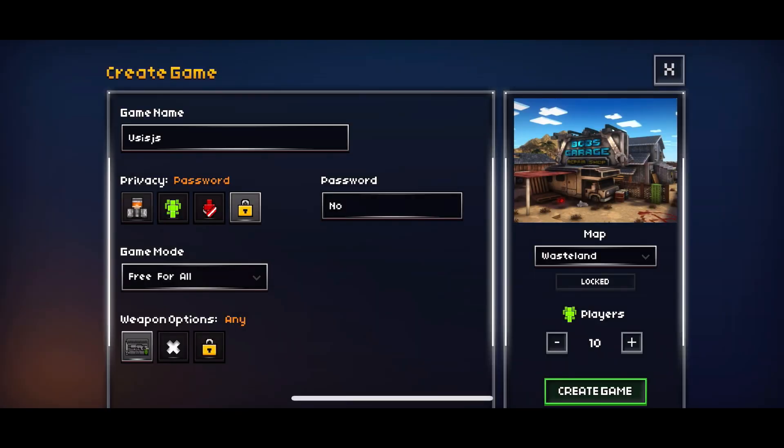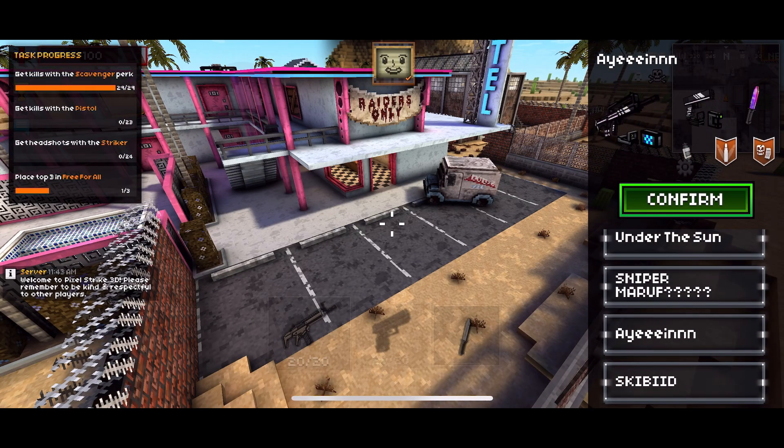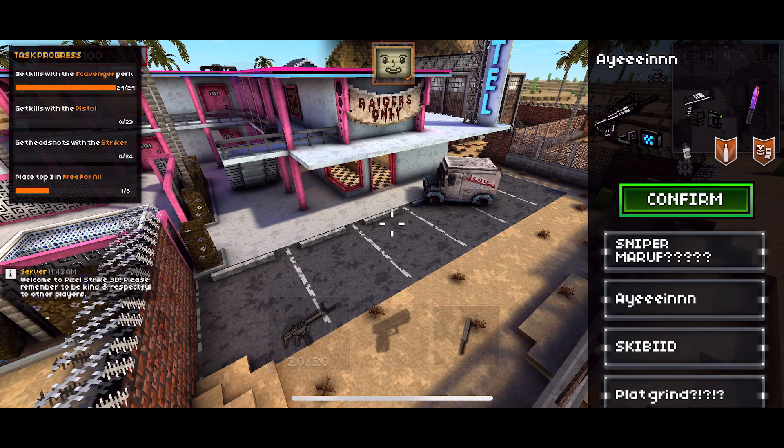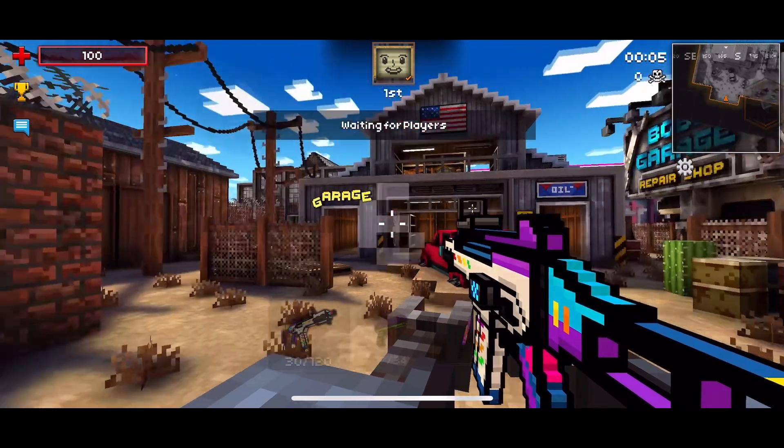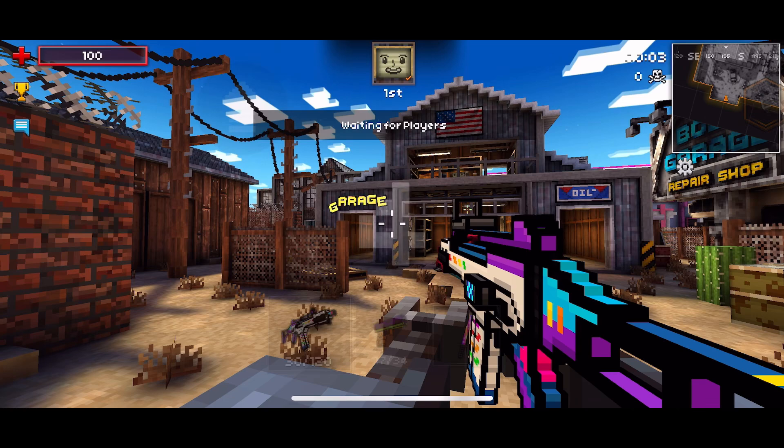The last thing new this update is the new map Wasteland, which is a pretty cool and compact small map. It's also the only map to have 3 health packs and 3 ammo packs. I'll be showing you their locations — which honestly isn't needed, but why not.